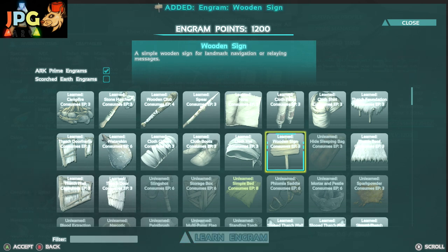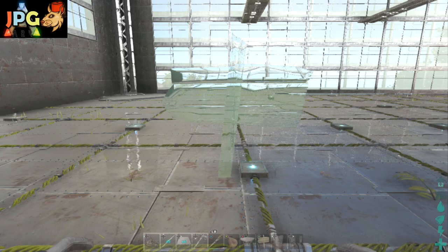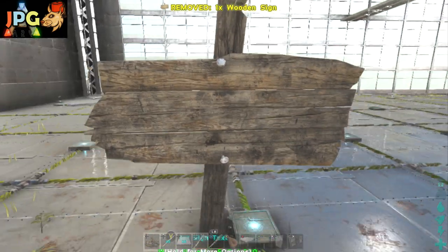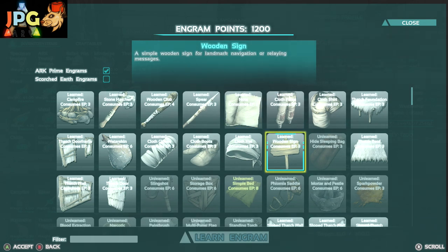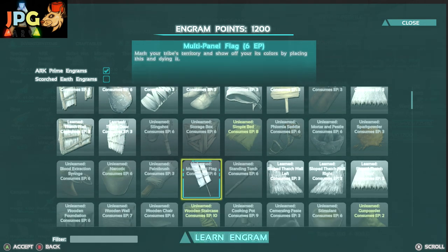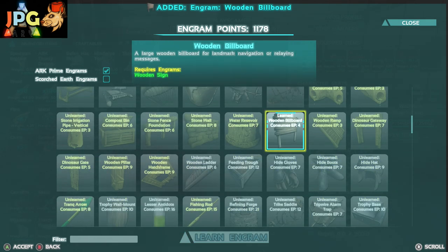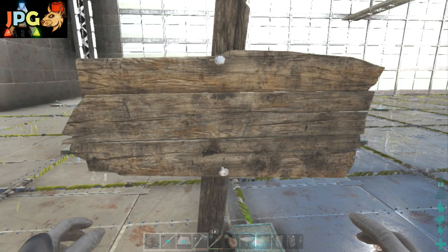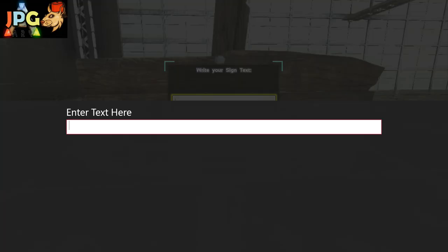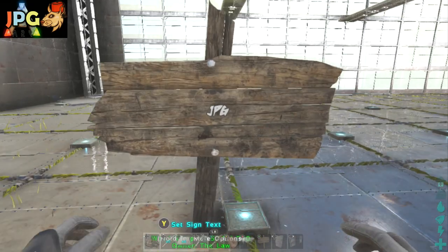Next up we're looking at signs. A wooden sign is pretty self-explanatory. There are different signs you can unlock: the basic wooden sign, a wooden wall sign, and a wooden billboard — and you can make these out of metal too. Their uses are strictly just for fun or maybe directional purposes.